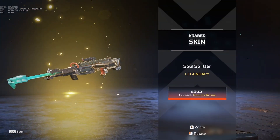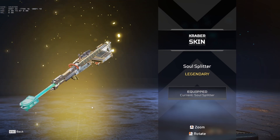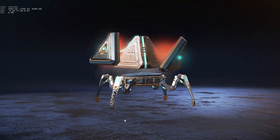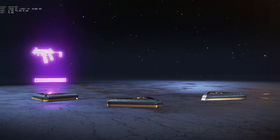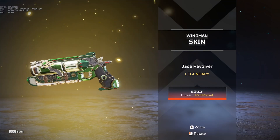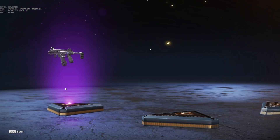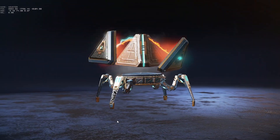Kraber skin — I think I might actually use this just because I don't have any good ones right now. The gun barrel looks pretty nice on it as well, so yeah I'll use that from now on. Wingman — this actually looks pretty nice, but the problem is I have the pay-to-win skin for the Wingman so I probably won't ever use it.